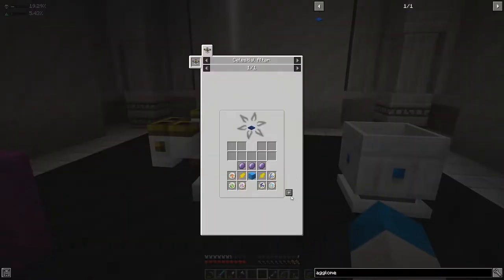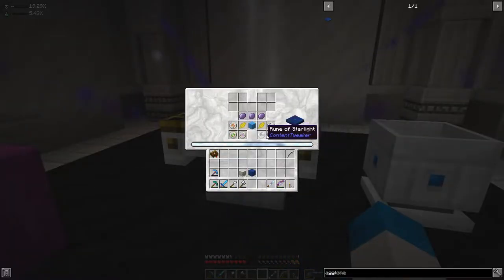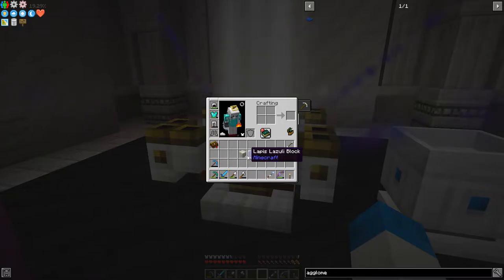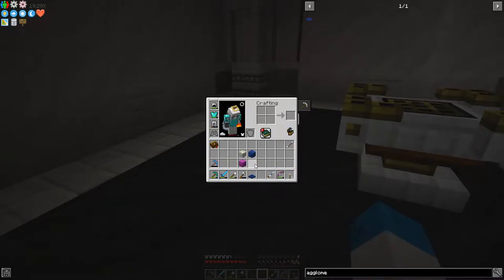We should have everything on hand to make this for us now. Brilliant — everything is there. We have enough starlight to be able to craft this as well, which is pretty cool. All of this — I don't think we'll get the runes back, which is a shame because they take ages to craft. We've got the lapis blocks and the living rock. We're going to do it over in the Botania area — I'm just going to put it down without anything overly complicated over there as a design. I'll probably do stuff like that in between episodes.